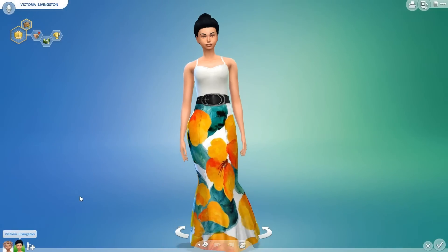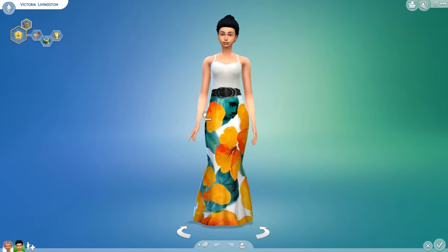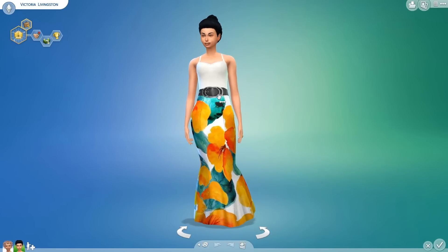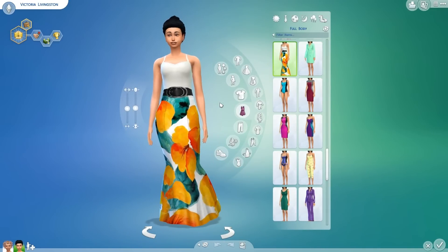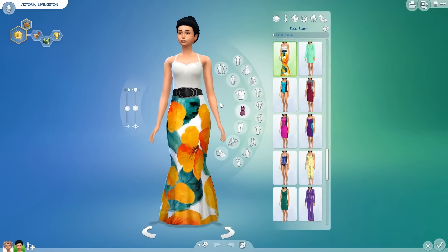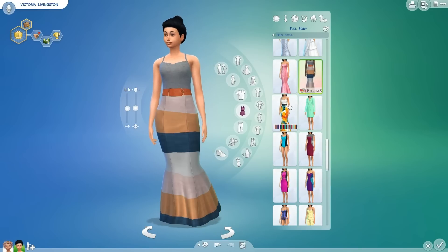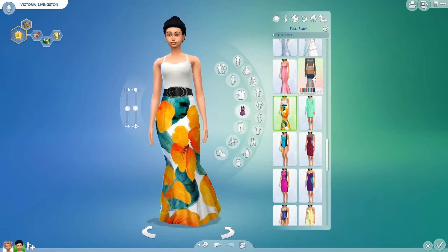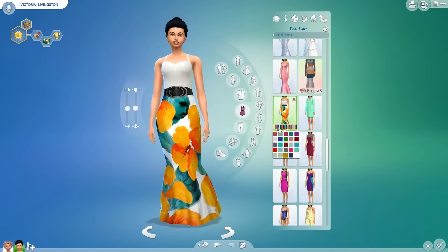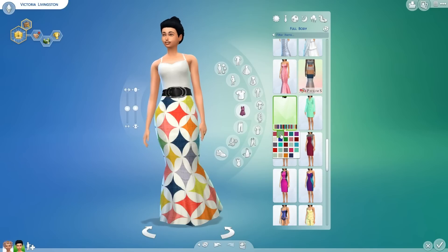Next up, we're going to take a look at 42 PH Sim dress recolors by Simsperians. This dress here — the original mesh was created by PH Sims, but Simsperians took them and made 42 additional recolors. You do need the original mesh in your game for it to work, otherwise it's just going to be a blank sim with no body. So make sure you download the original mesh. I really wanted to show off Simsperians' recolors — there's a bunch of different colors.